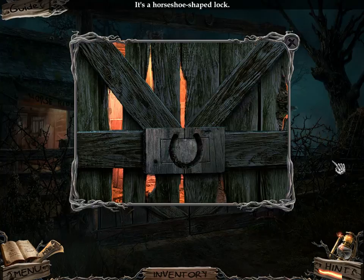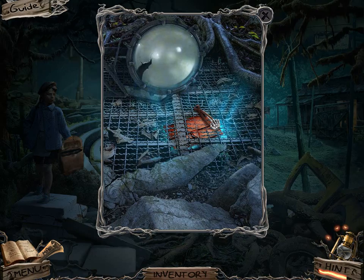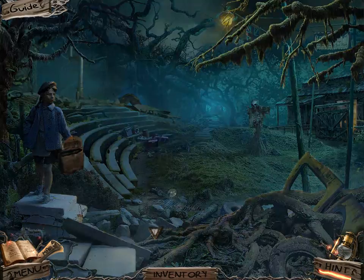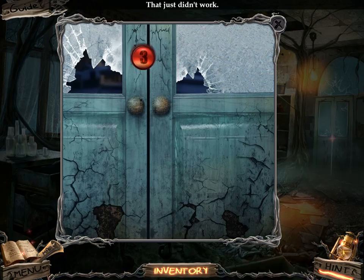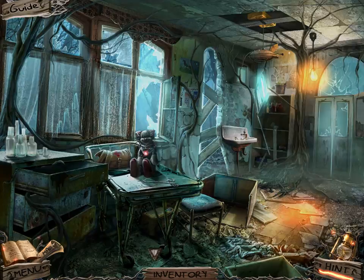That gives me some wire cutters. Perhaps I use those here on this gate? No? This gate definitely needs a horseshoe lock. Perhaps the wire cutters work here. That totally gives me a number. I've got my propeller, my pasta ladle, and button number three.